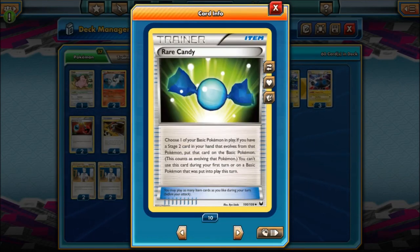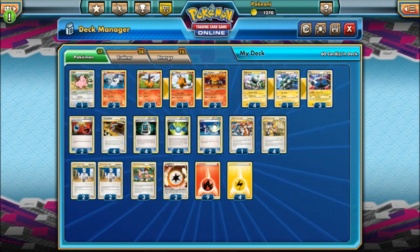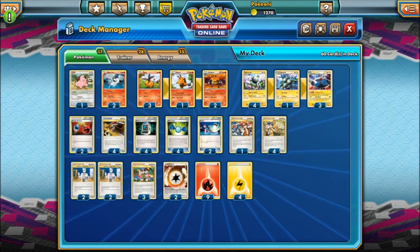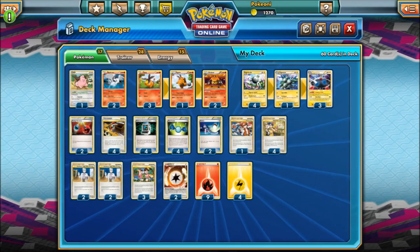Next up, Rare Candy. For those who don't know, Rare Candy lets you skip a middle evolution stage. In this format you still have to wait a turn, so you can't automatically Rare Candy on the same turn you play the basic. But it's still really good to skip stages, especially with Pokemon Communication in hand — you have a better chance to search and Rare Candy to something. Of course, Switch lets you swap your active Pokemon when needed.